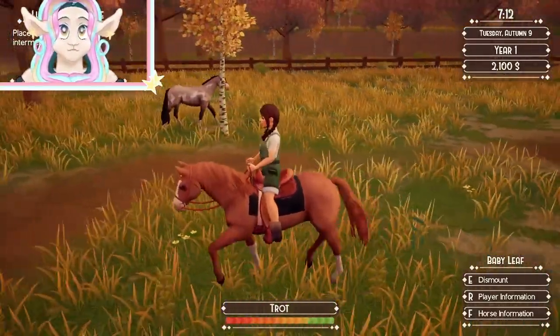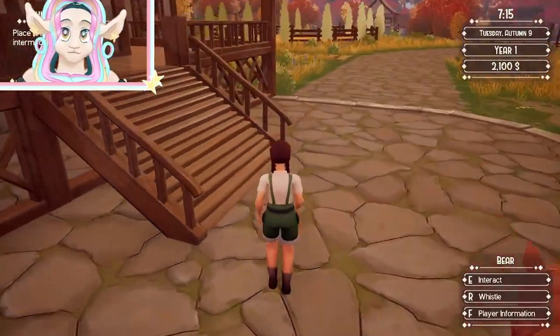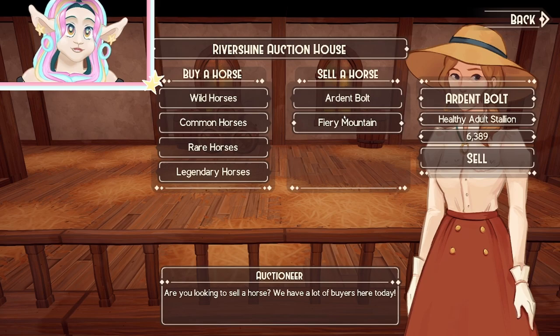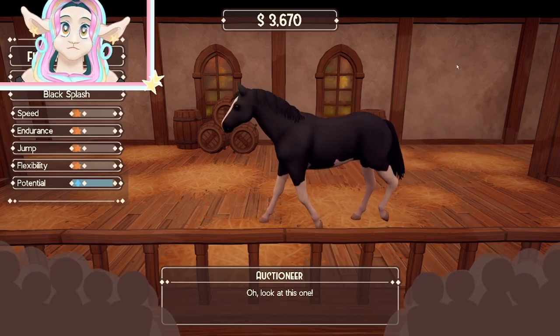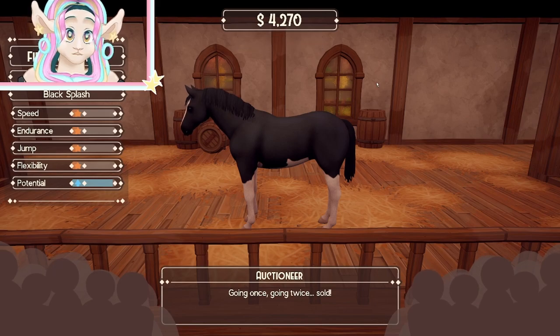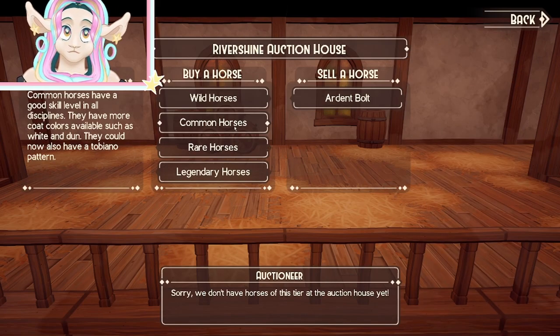Those horses in the back show all kinds of coat patterns and coat types that might be on display. It looks like it is open, so I'm going to take Fiery Mountain and sell her. Ardent Bolt is worth way more than Fiery Mountain probably because he's better trained. Fiery Mountain won a cross-country competition, which increases her value. We got $4,200 for her — that's pretty good for a mostly untrained wild horse.